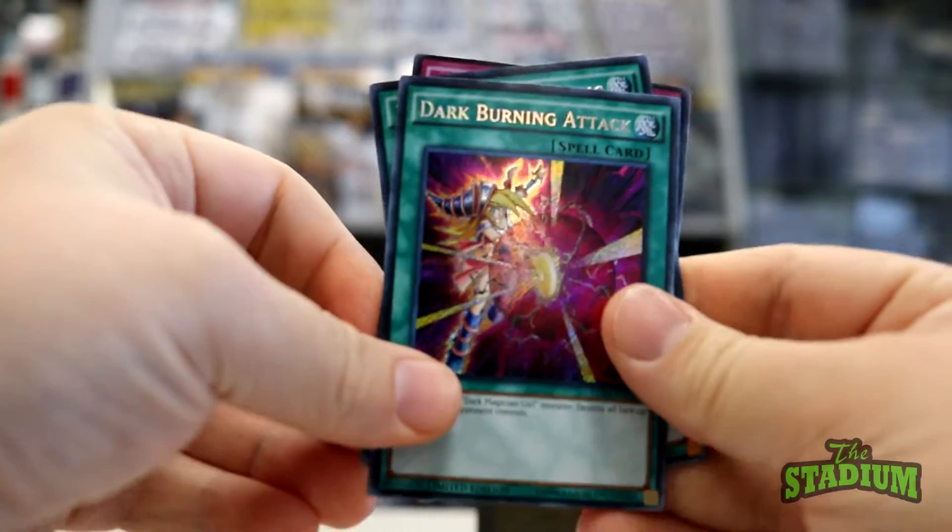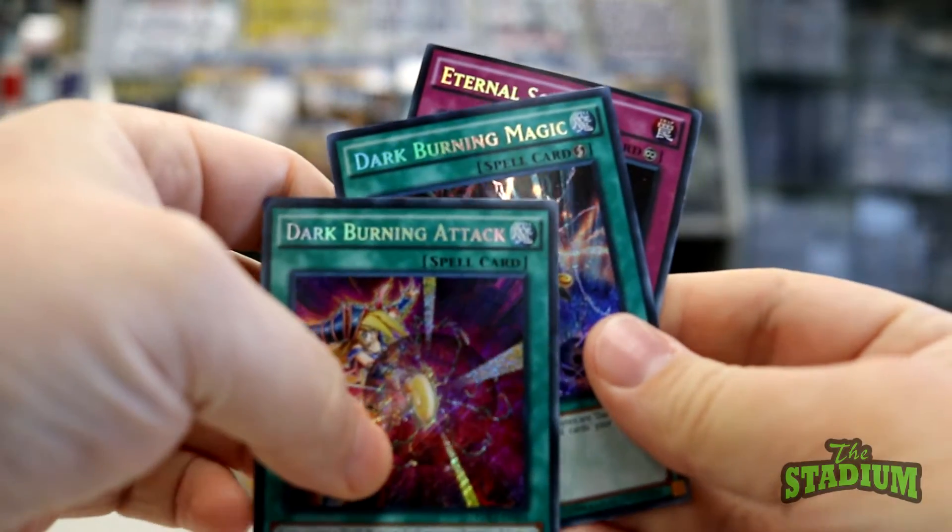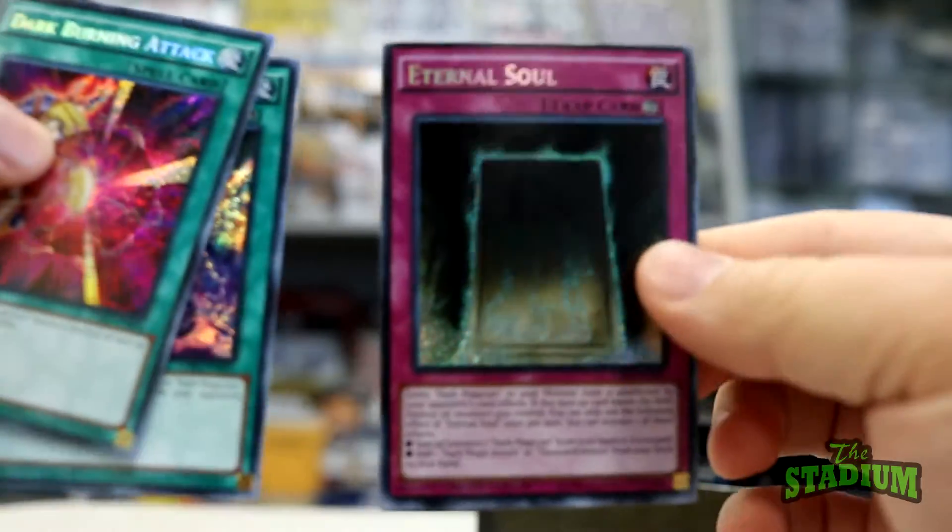Here we have the Dark Burning Attack, Dark Burning Magic, and Eternal Soul cards.